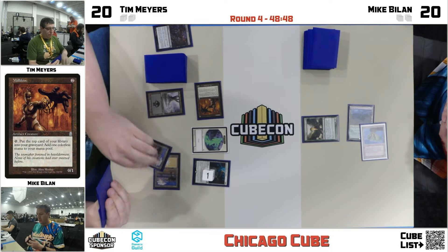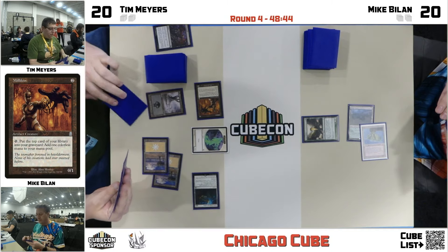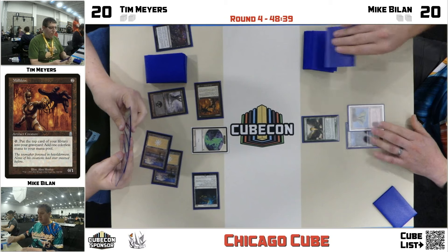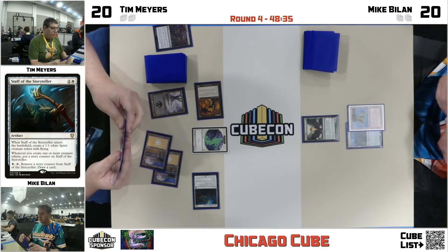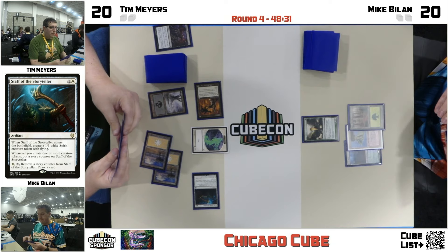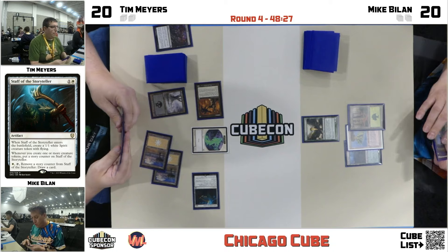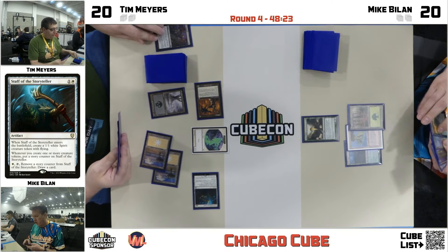There's a spirit token — he can turn that into a card with this counter. He's gonna do that right away. You saw that quick activation of Millicent. Not a lot going on for Tim just yet. We'll see how explosive the Cobra is, but I like Mike's side of things so far. Mike does get to untap with the Lotus Cobra.